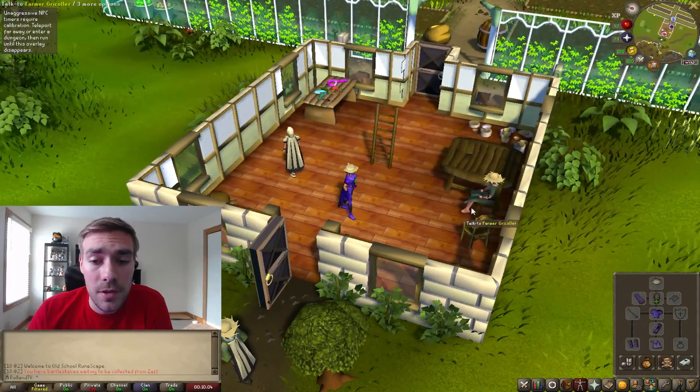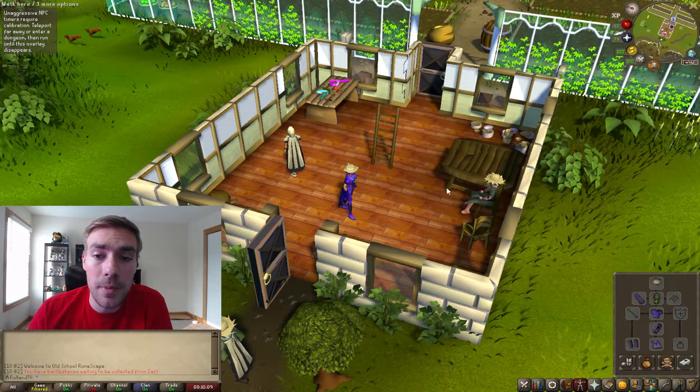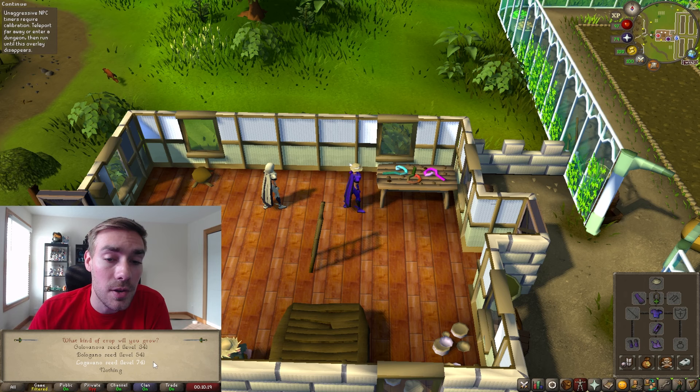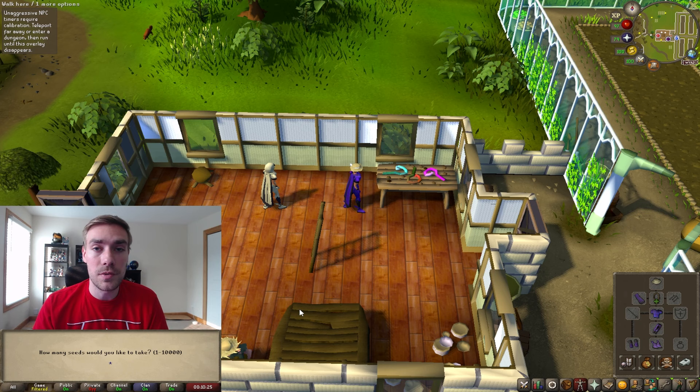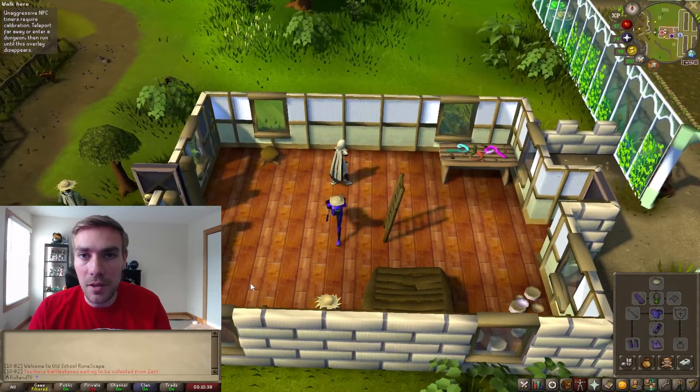Once you get here, you're going to have to talk to the farmer, and once you go through that dialogue you'll be able to walk over and grab some seeds from the table. Just click it and it'll ask you what kind of seeds you want — again, pick the highest level seed you can. One great thing Jagex updated is you can now take up to 10,000 seeds. We're going to go ahead and do a hundred; you can do as many as you want. Every hundred you get extra points, which I'll explain a little later.